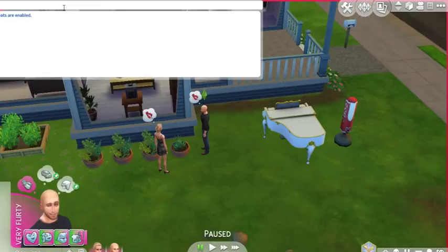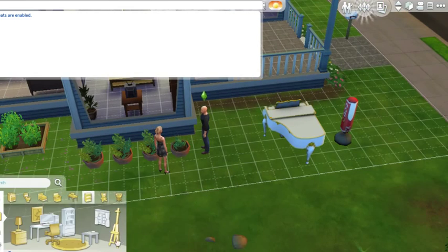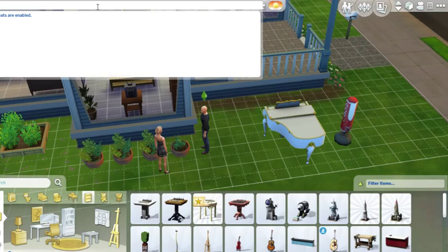The next cheat lets you unlock build mode objects without having a job. Go to build mode and type in 'bb.ignoregameplayunlocksentitlement' — that's capital I for Ignore, capital G for Gameplay, capital U for Unlocks, capital E for Entitlement. Once entered, it says 'ignore gameplay unlocks cheat is on', meaning those objects are now available to you.